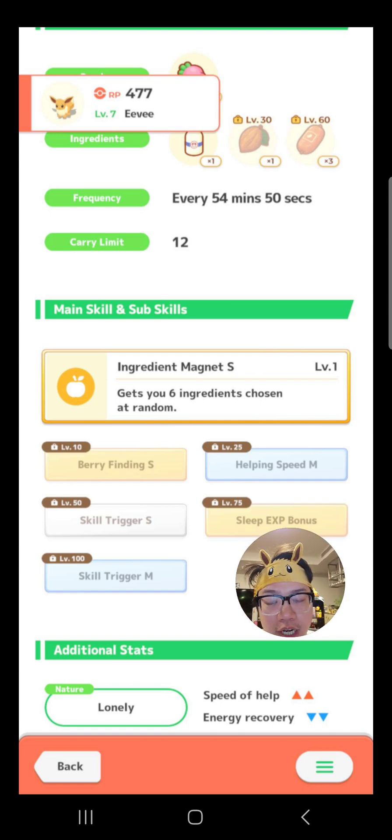Without going through all the numbers, you're going to get about a 10–20% improvement per-berry strength with Glaceon or Umbreon compared to Jolteon. So if we factor that in against the higher speed of Jolteon, it actually almost works out the same — not quite. In my rough numbers, Jolteon is still better overall. However, Glaceon and Umbreon both, in my opinion, have better main skills.